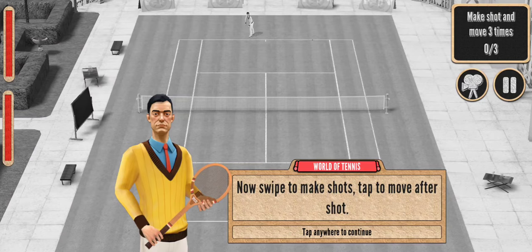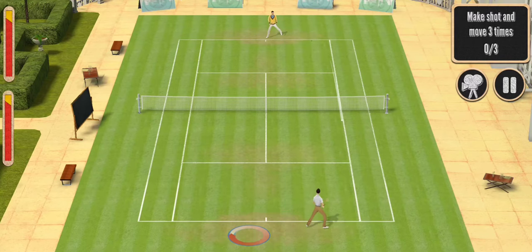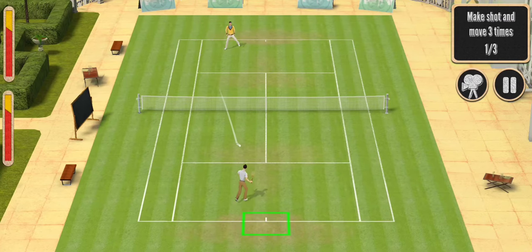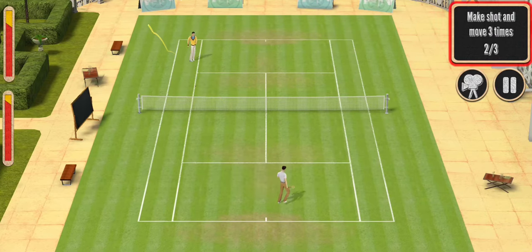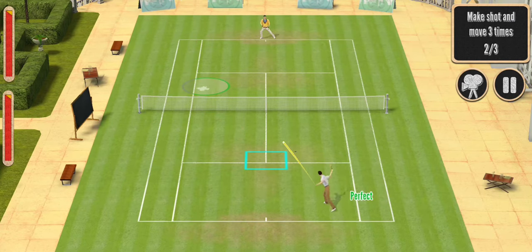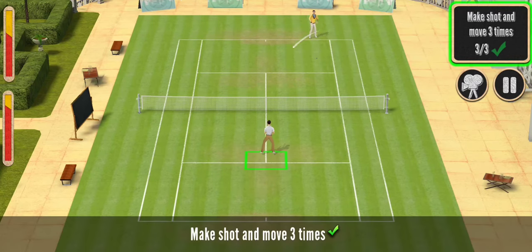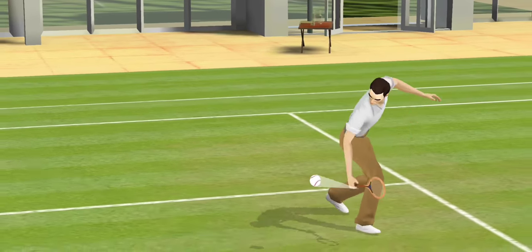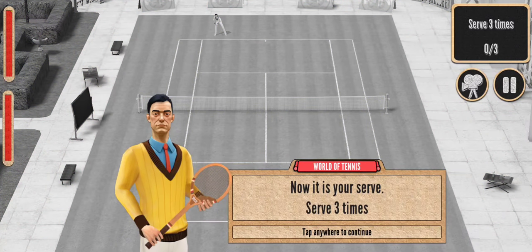Now swipe to make a shot. Tap to move after the shot. We have to move here — we have to move back here. This is a training session to work your positioning. It's a bit laggy, but okay, we have to move here.